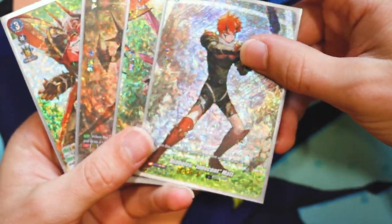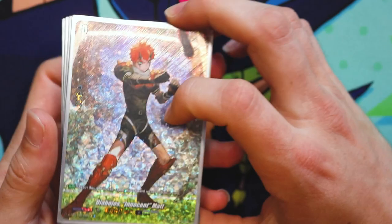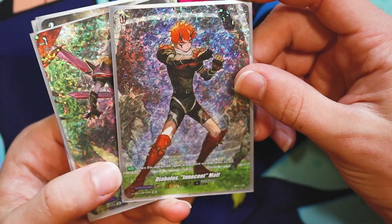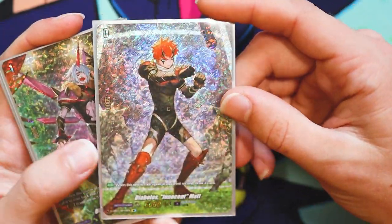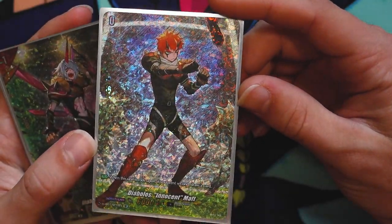So your ride line is these guys. You've got to get the ones with the mashing artwork. So you run Diablo's Innocent Matt. It's the standard starter. It's just when you ride, if you go second, draw.